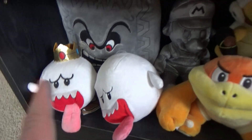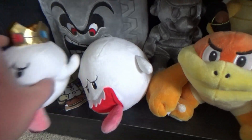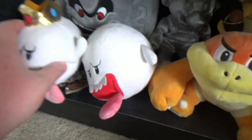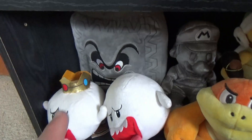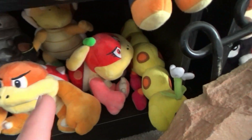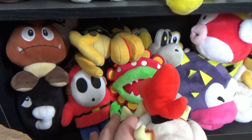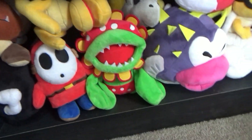This row has King Boo, a custom Boo plush, and under them is E-Gadd. There's also a Thwomp plush, Metal Mario, Hammer Bro, Boom Boom and Pom-Pom, and Wiggler. Behind this is basically all Bowser's minions including Pea Piranha, Shy Guy, and Mecha Koopa.